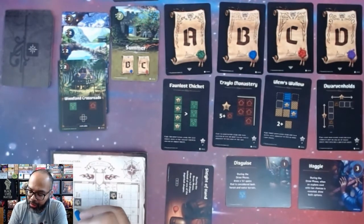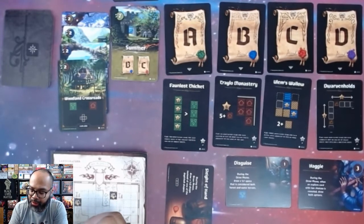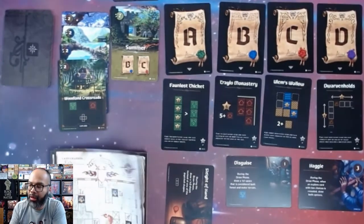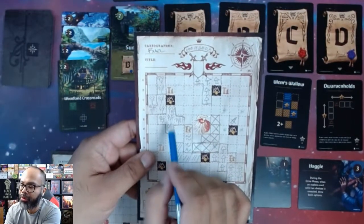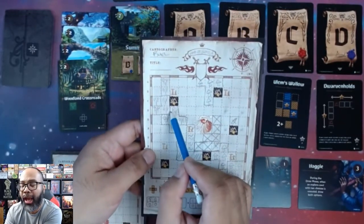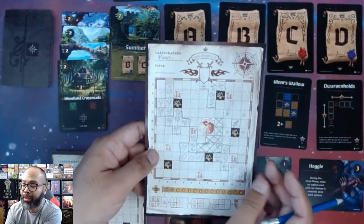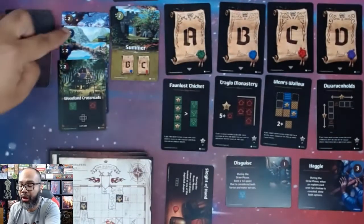Woodland Crossroads again — we'll put in forest spaces here, making a little cross. I have one, two, three, four, five forest spaces. We're not scoring A this round but we will in a later round — you score each objective twice. That is the end of summer because we're at eight.